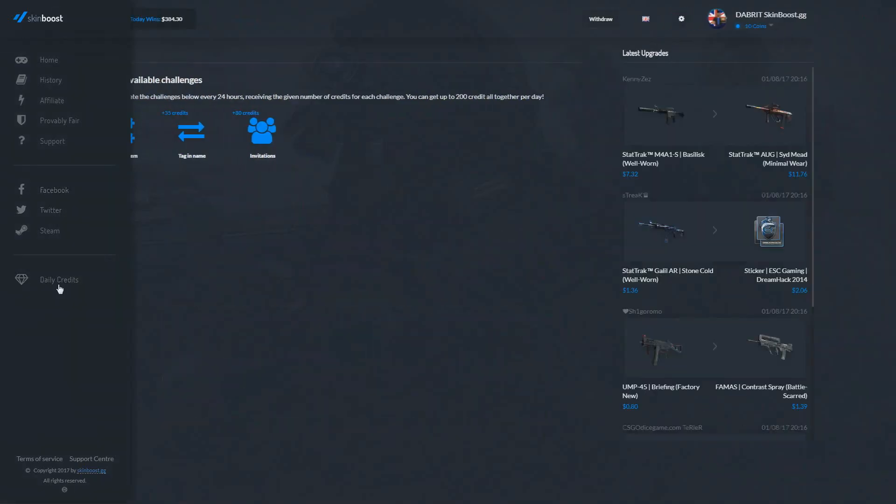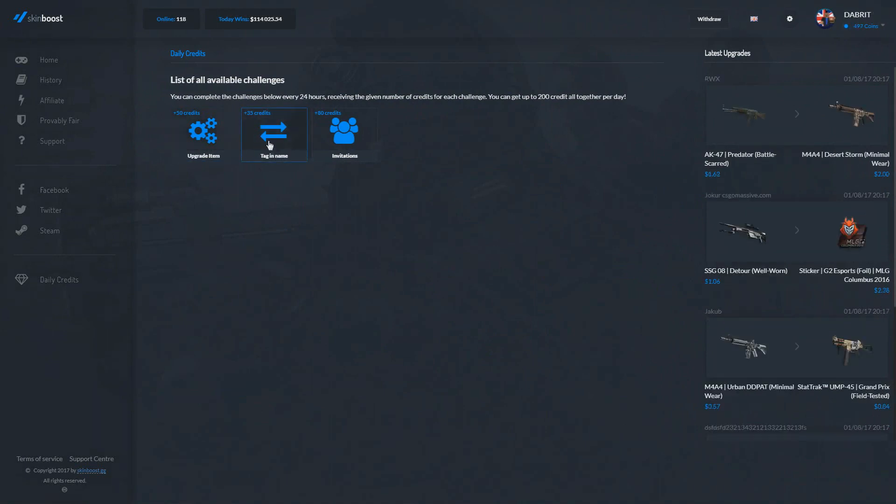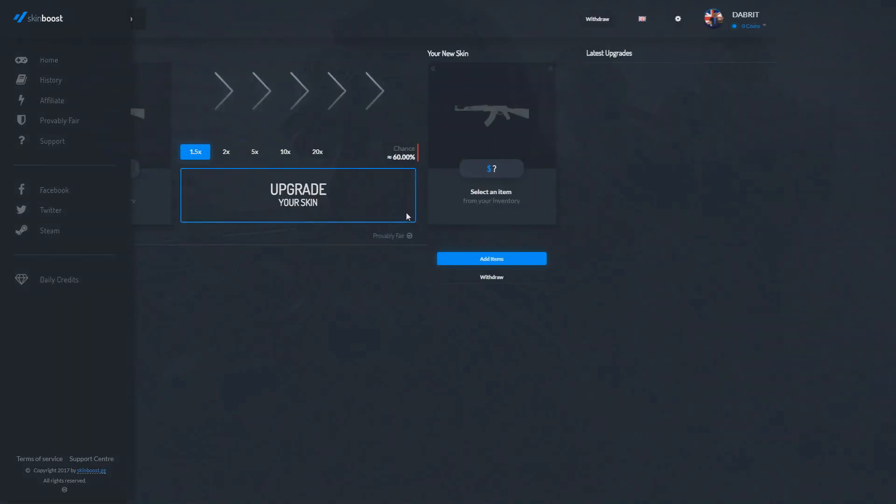There's also a daily credit — if you upgrade a skin, you'll get 50 credits. If I click on the tag in the name, I should get 35 credits. There we go, 35 credits. And if you invite your friends, you'll get 80 credits each time.